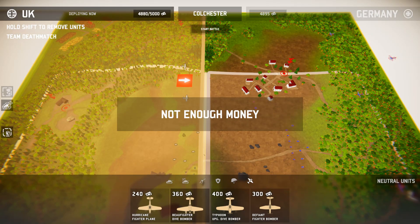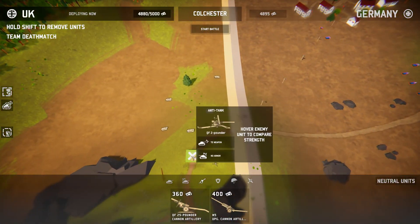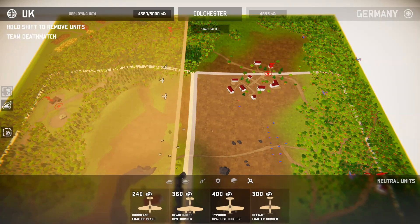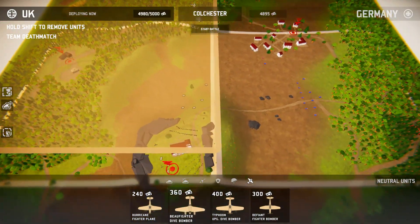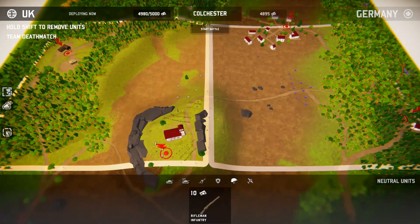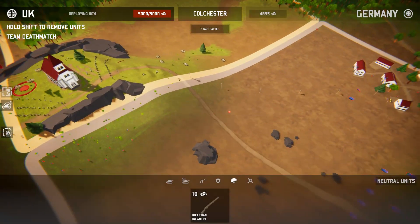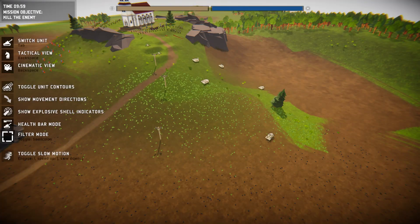Bruh. Can we get anything else? Fighter bomber? No, okay. Well, I guess they don't really give you all that much money. We'll get rid of one of those, and then boom — big shock, boom, big shock. Beautiful. That's all we can do in terms of planes, but it's pretty good. I think we're ready to roll here, fellas. Let's get it, boys.